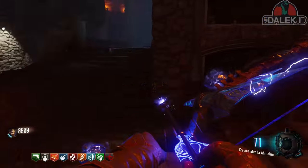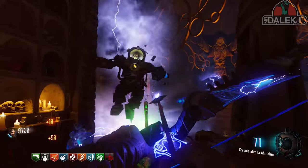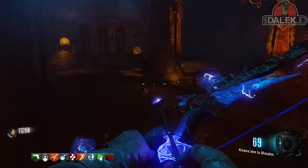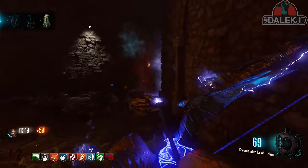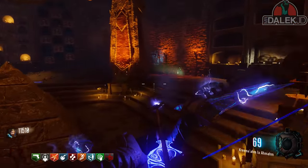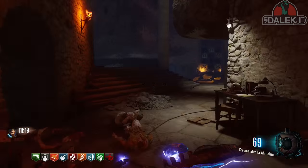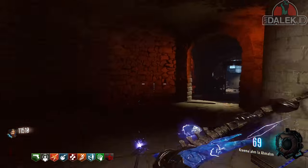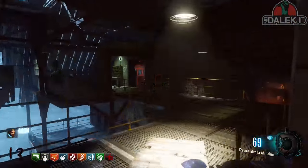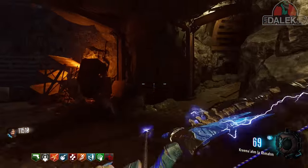This upgraded bow is absolutely amazing. When you shoot it, use charged arrows — it sends out both a wind element and a lightning element, creating a swirling tornado. Any zombies nearby will also be zapped by lightning bolts that arc around the tornado. Let me know in the comments what you think of this upgraded bow. Check the playlist in the description for guides on the other elemental bows, and if you enjoyed the video give it a like and subscribe for more.